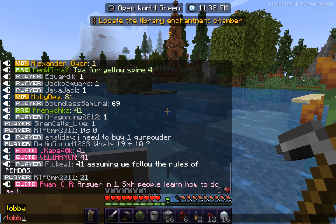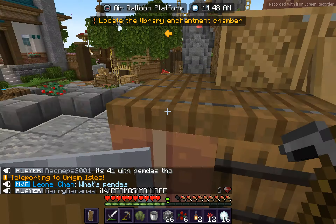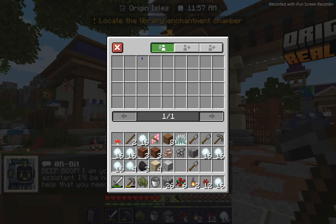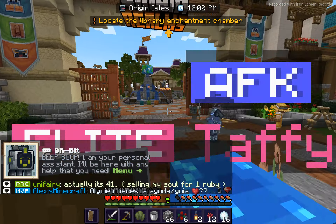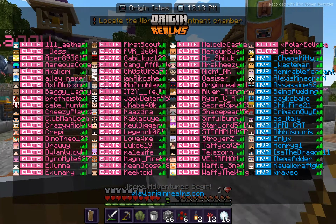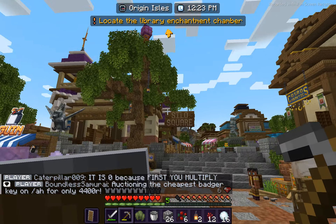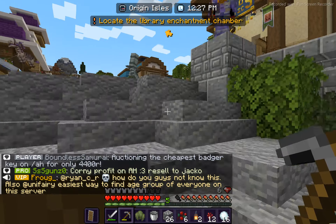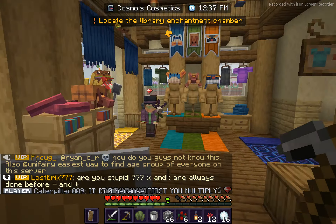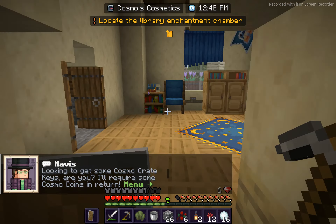Okay, open world green is done — back to lobby. When you type slash lobby you get teleported to the lobby. Let's see — no one is my friend. How do I sprint? I don't know actually. Oh gosh, how many elites are there? What is this square? Cosmetics — I was searching for this so many times! How to get a cosmetic great key — I don't know how to get a cosmetic great key.